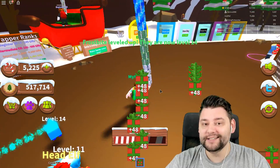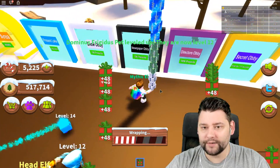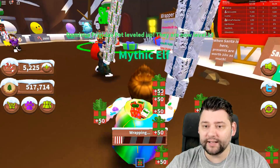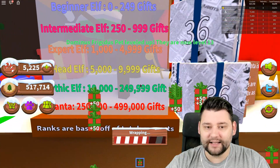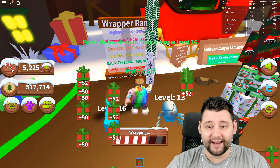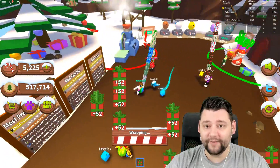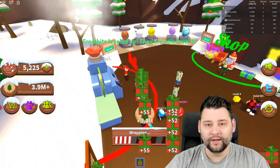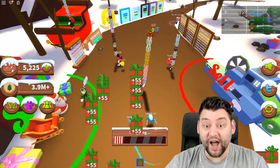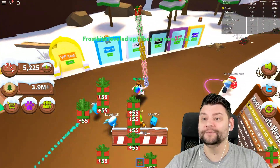We're trying so hard to get to the next stage - 100,000 presents. We've only got 30,000 at the moment. The next rank is at a quarter of a million, and Santa rank - yeah, that's a lot. We've got a long way to go! But if I sold right now, I've got 3.9 million in the bank. We're now getting 55 presents a time - we're killing it! Santa is now here.